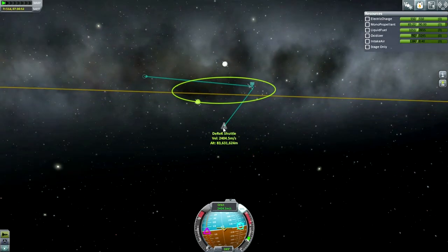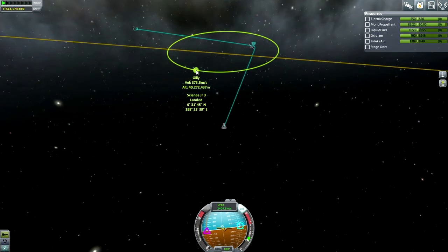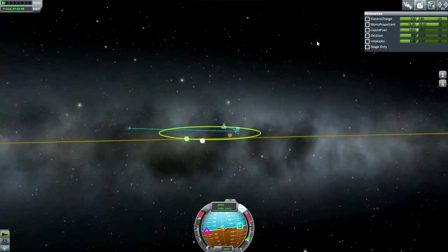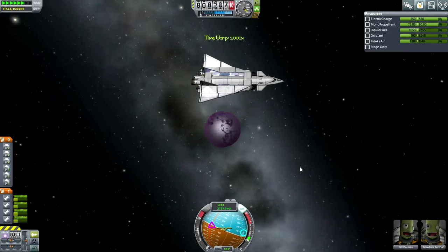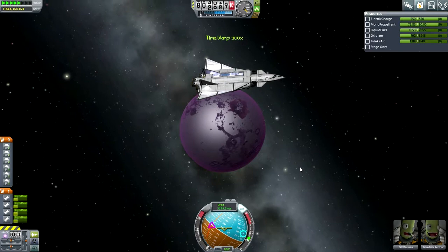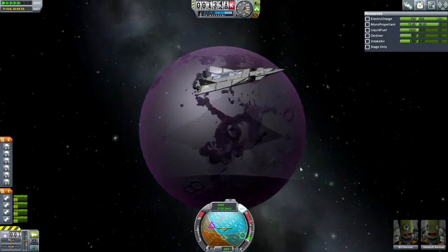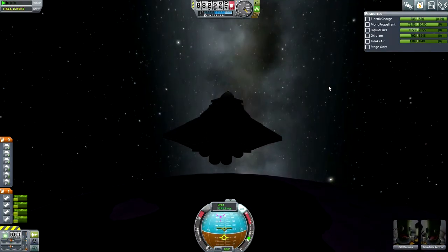We are at 83,600 kilometers, 2,404.5 meters per second. The result — if I want an apoapsis around Gilly's orbit — is 64,300 kilometers. So we'll just use RCS to get us there. Above 64,300 is fine. Okay, that looks like the approach we are going to make. I guess we should go in like an arrow — if we point up, we're going to have lift, and I actually don't want lift in this case.